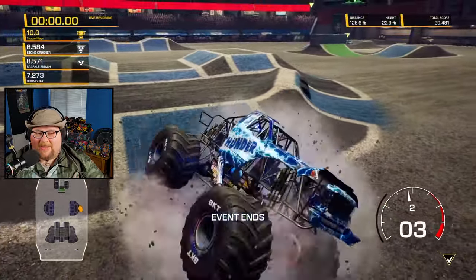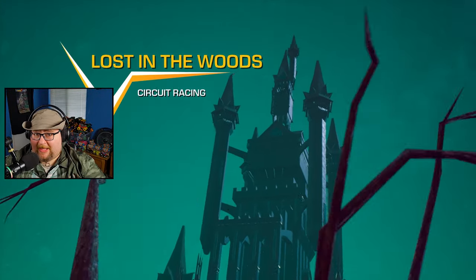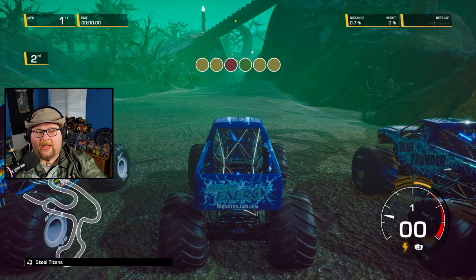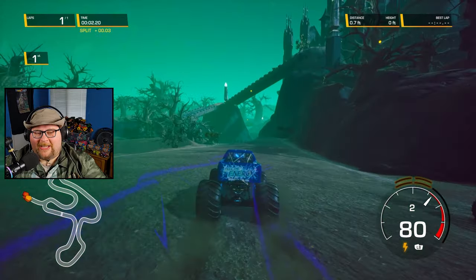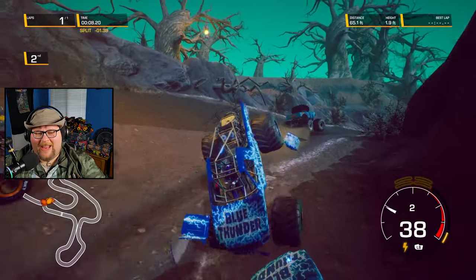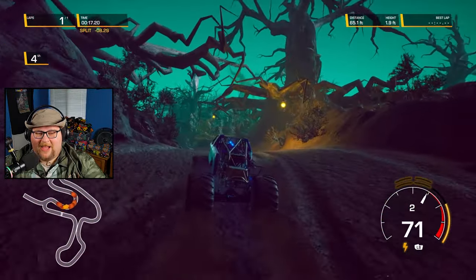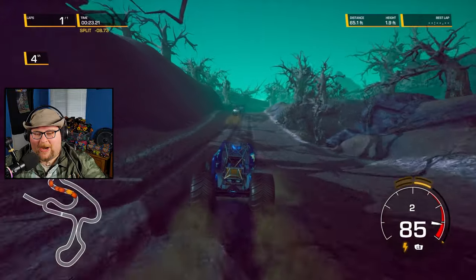Blue Thunder seems to be my lucky truck today, so we're going to do Lost in the Woods — a circuit race, but only one lap because it's a long circuit. There are two Blue Thunders here too! Here we go, three, two, one. All of these haunted forest tracks are so hard, especially when I don't turn properly. Alien Invasion is bashing me out of the way — Drastic Attack too — what is going on? Everybody's going crazy!